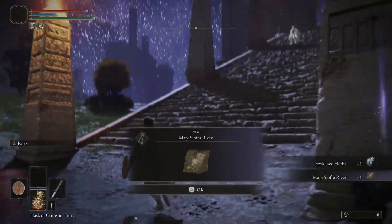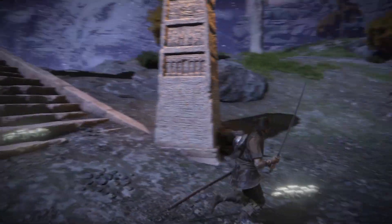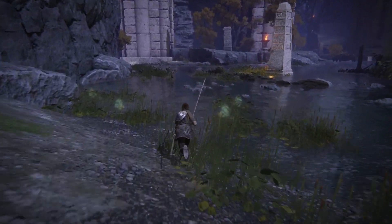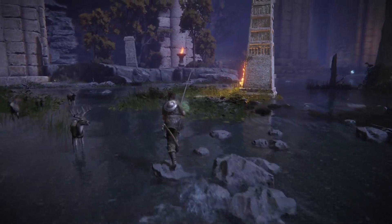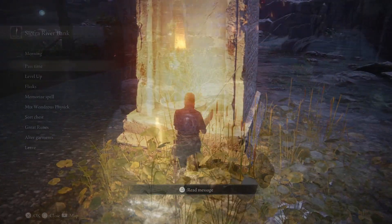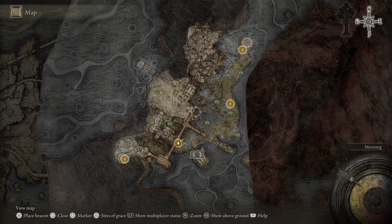I would recommend getting this map right here. As you might have seen before getting to the stairs, there's a structure that you have to light that works similarly to the Farron Woods lights you have to light before Abyss Watchers. You need to light eight of these to be able to unlock the secret of this area. So when I look at the map, this is where the eight flames are.